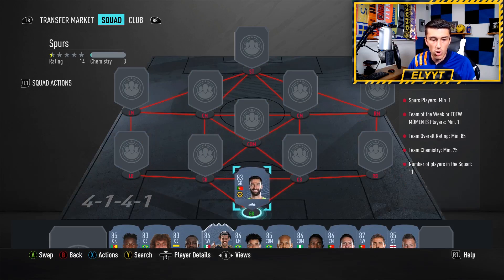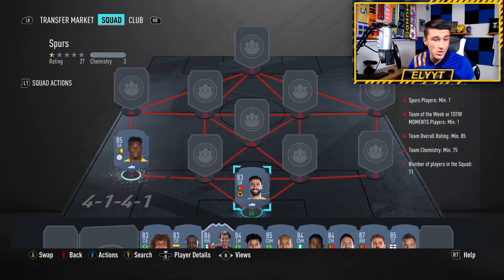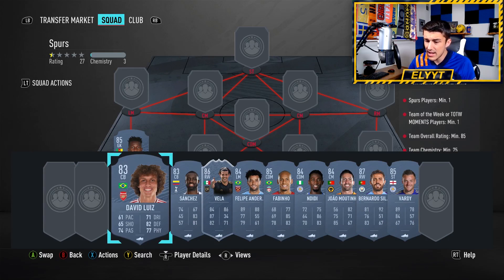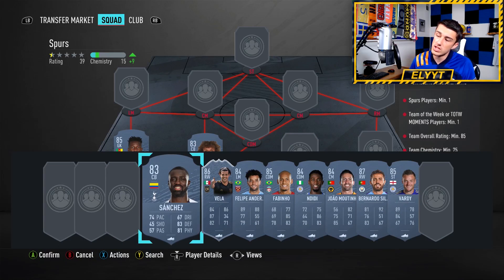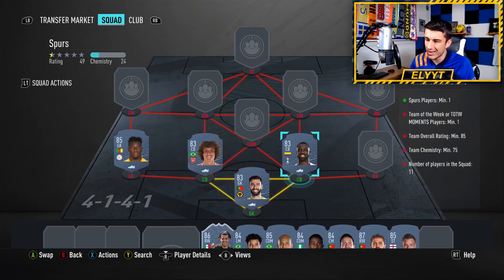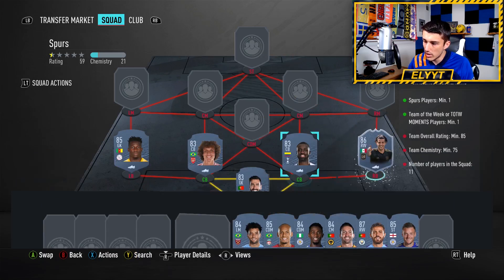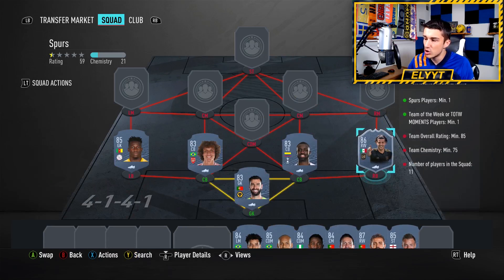Starting it off with Rui Patricio in goalkeeper, and then at left back we're going with Onana. He's the cheapest 85 in the game, but everything has slowly been rising throughout FUT Birthday because all the fodder has been needed for all these new SBCs. EA are finally dropping some SBCs worth doing, especially with this Steven Bergwijn SBC. Next up we're going to go with David Luiz, and then get that Spurs player out of the way, which is Davinson Sanchez. Definitely not going to be a cheap 83, especially with the Spurs requirement going on right now, but we need him for the SBCs. And then we're going with Carlos Vela — he's high rated, cheap, and he's a Team of the Week player, so 86-rated Team of the Week.